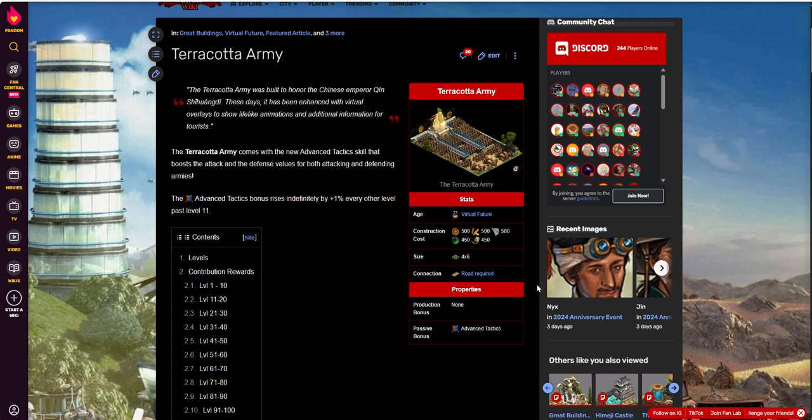It's a virtual future building as mentioned. Construction cost is 500, 500, 500, 450, 450 — getting a little more expensive, so we're about 460 average goods to build this. Building size is four by six as we mentioned, and a road is required — of course it is, it's a great building.